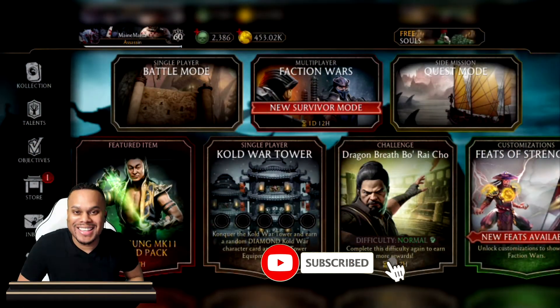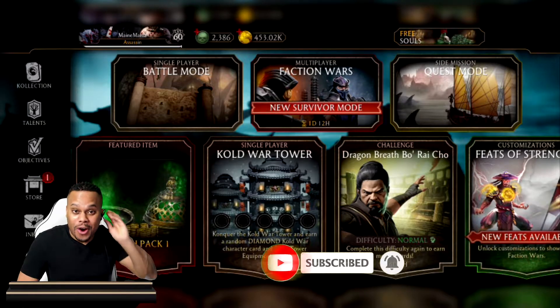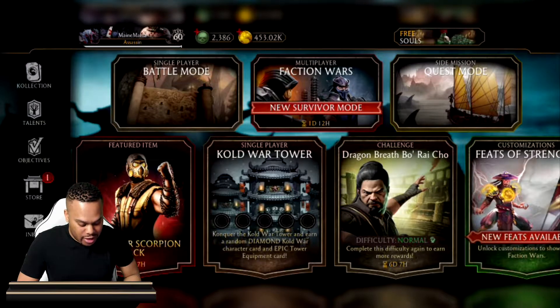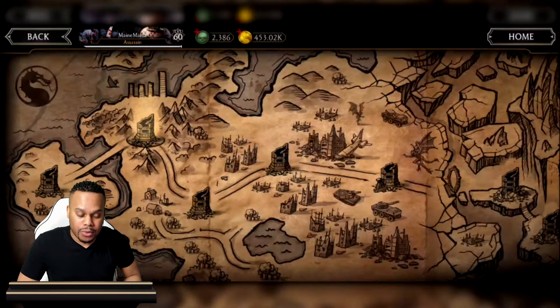Back to the x-rays — the quickest and easiest way to farm 250 x-rays or fatal blows to max out that feat for those characters that require it. The easiest way to do this is actually in battle mode.